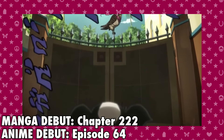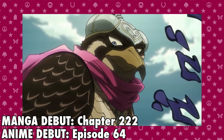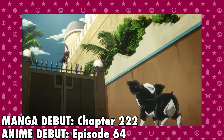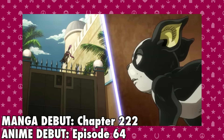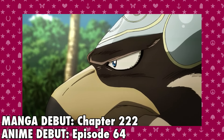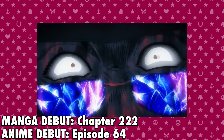Horus is a fairly simple elemental-type stand that has the ability to control ice. Horus attacks by creating ice that can be thrown at enemies, usually in the form of pointy shards flung with incredible speed and force. The user is also able to create ice inside their beak as a last resort or create huge blocks of ice. Horus's user is another animal stand user, Pet Shop.